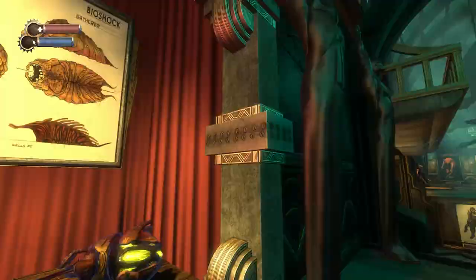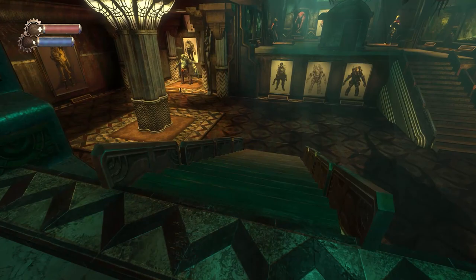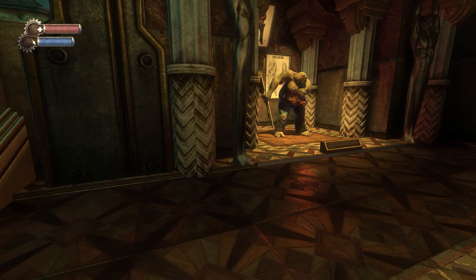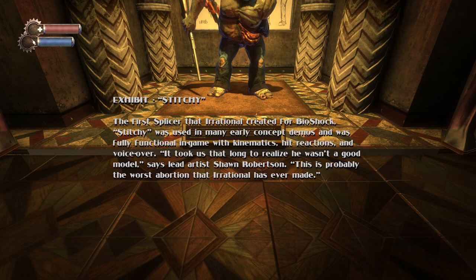It was an agonizing decision to make that a reality, because they really didn't know whether it was going too far to have you basically either harvest or save little girls. Exhibit Stitchy — the first splicer that Irrational created for Bioshock. Stitchy was used in many early concept demos and was fully functional in-game with kinematics, hit reactions, and voiceover. 'It took us that long to realize that he wasn't a good model,' says lead artist Sean Robertson.